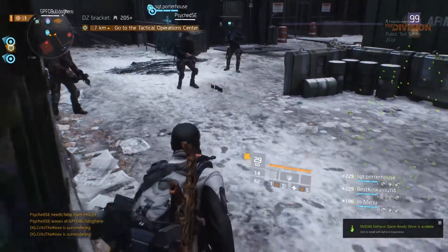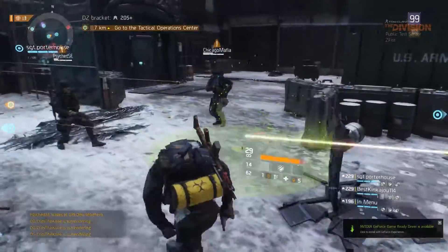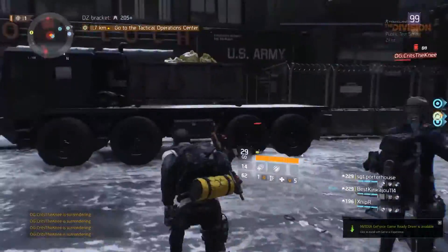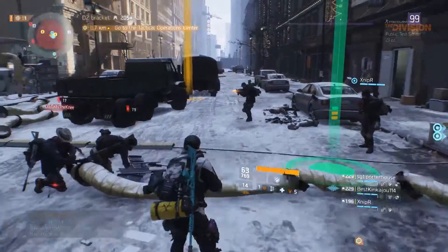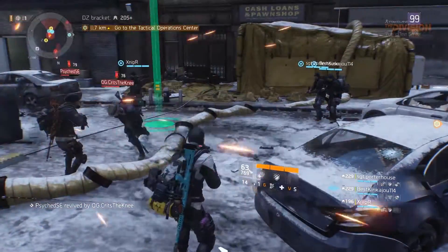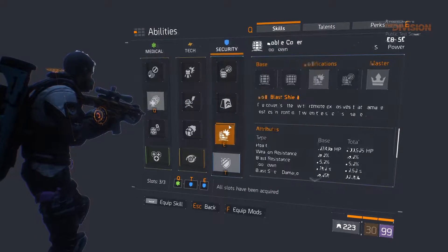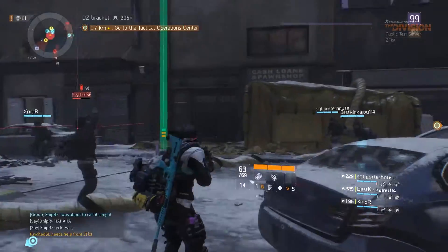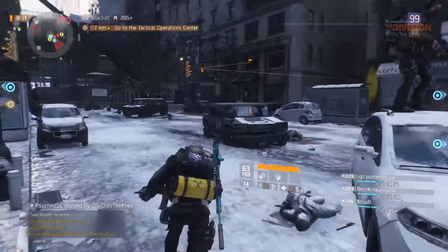I started playing the PTS and ran into a couple of guys using this shield bug. We made peace with each other and then started testing how everything works. To get the shield bug to work, you need to get the mobile cover with the explosive attachment. Once you have it, just throw it on the ground and then press the same button to make it explode.